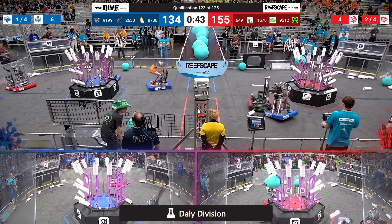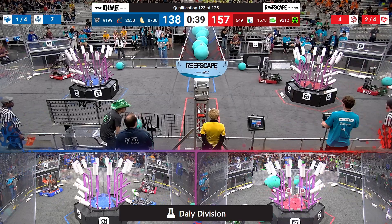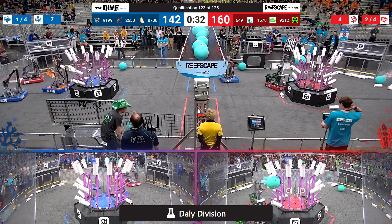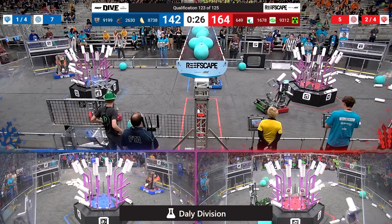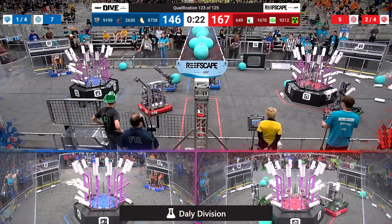They're gonna try to maintain that lead and they don't have to do it for another 45 seconds. 157 to 138 — we're approaching the end game here. 91-99 looking to find their favorite cage. Citrus up and in for four on the barge, grabs a piece of coral off the floor. Thunderbolts have their algae ready to go.